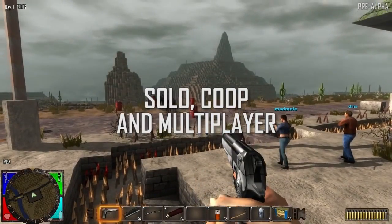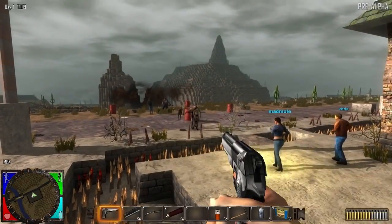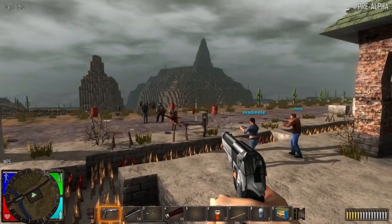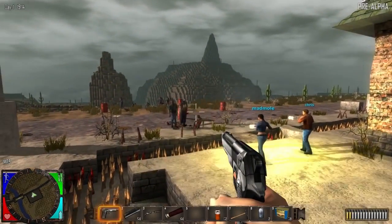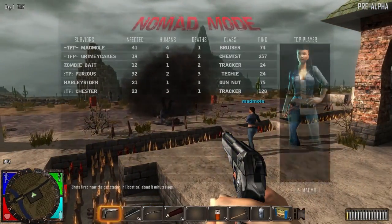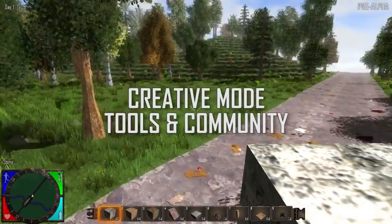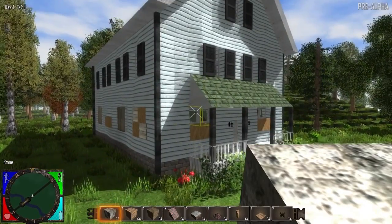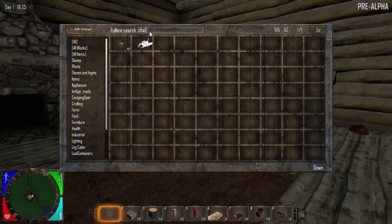Seven Days to Die can be played in solo, co-op with friends, or multiplayer in our unique zombie nomad mode — play a human, a bandit, or a unique zombie for a no-rules experience. Watch the leaderboards and fight to be the big clan of the wasteland, or the Duke of Navezgane. Our creative mode tools will allow the fans and the community to build their own worlds and play them with their friends, featuring hundreds of block shapes, prefabs, and random generation tools.